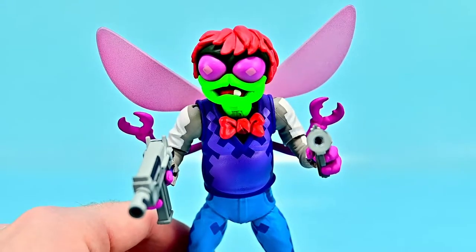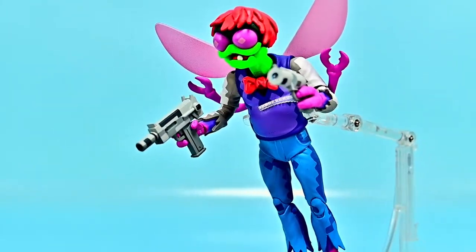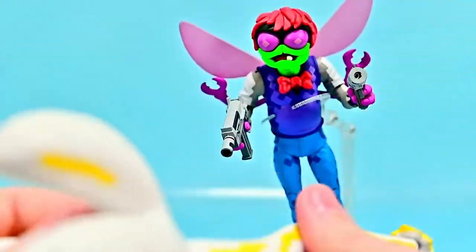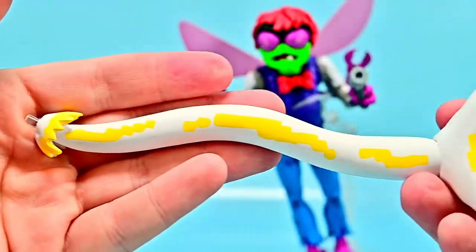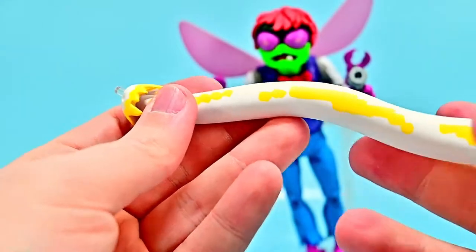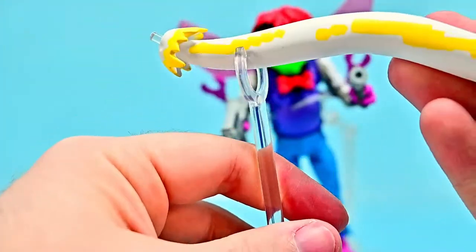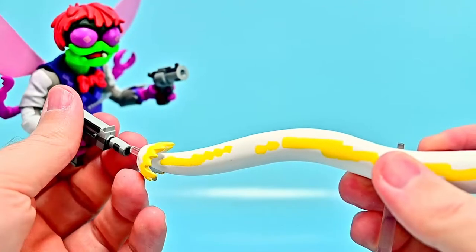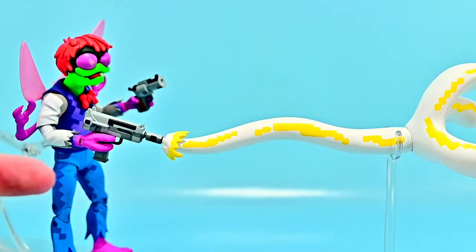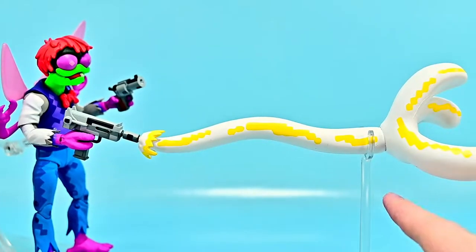The pack also comes with a NECA flight stand and a shooting effect accessory - a big hand/pea-like lightning-pea sort of shoot piece with a white design and yellow details. There's a clear stand with a piece you can slide the effect onto and line up with his gun so it looks like he's shooting it out. It's not easy to set up, and with Baxter barely floating off the stand the whole assembly is tricky due to the weight and getting it to line up with the gun.